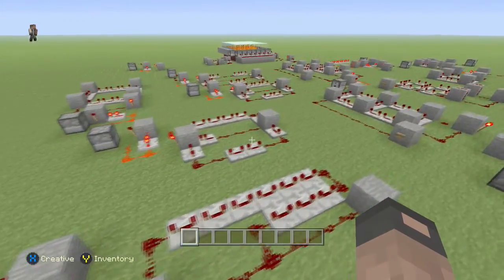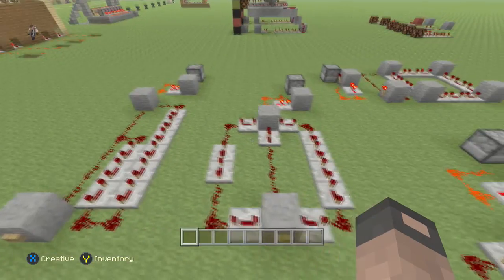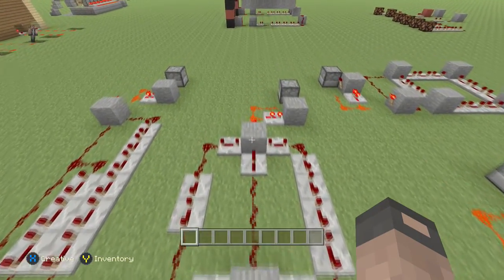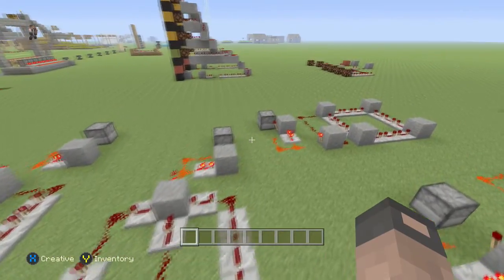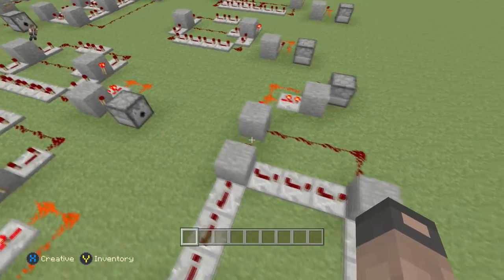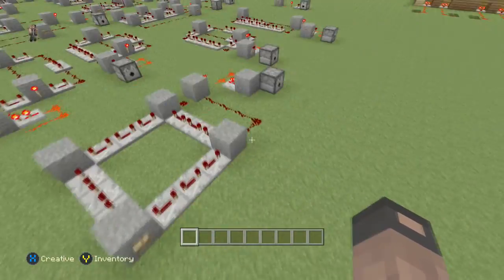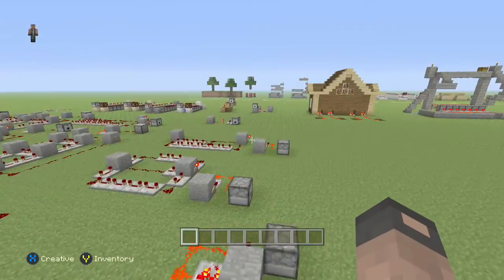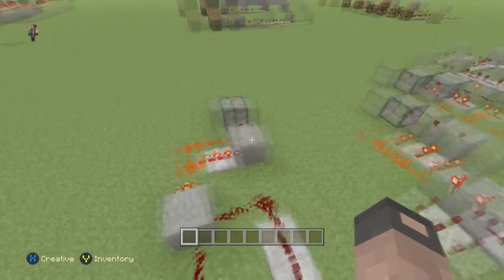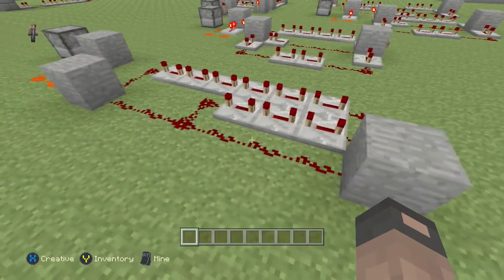We have three models: this one which is very narrow but kind of long, this one which is pretty compact overall, and then this one which is about the same size as the second but orients itself a little differently.